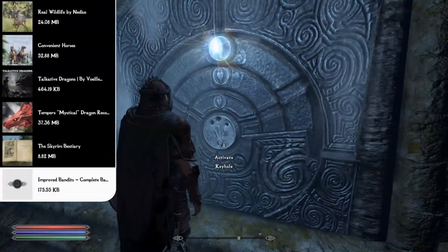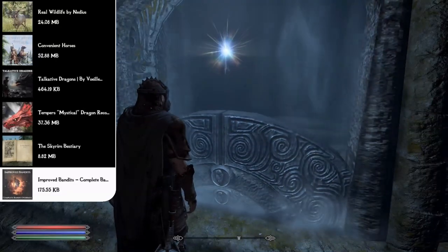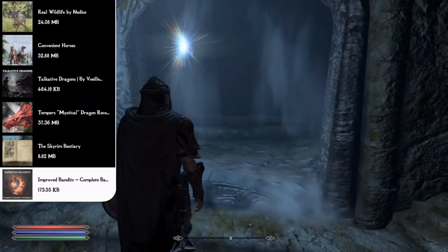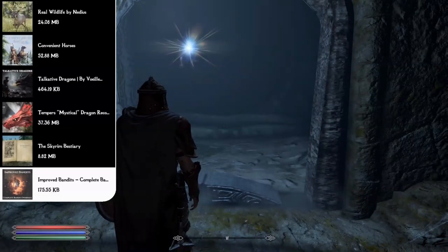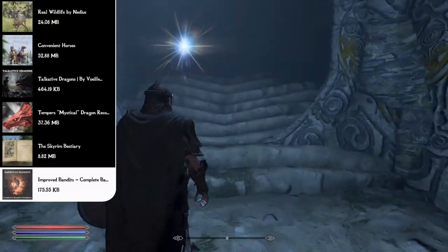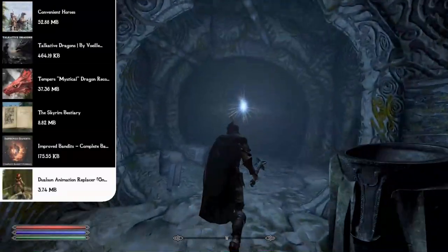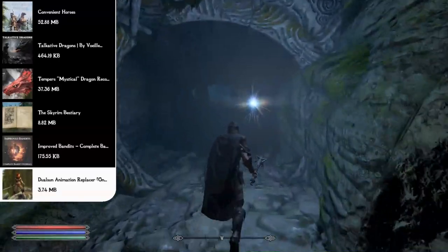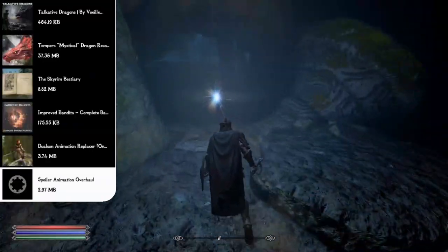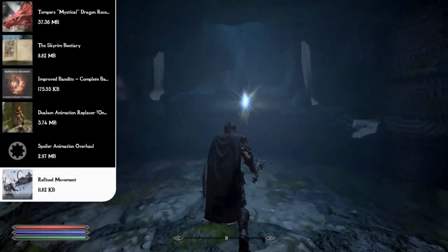The Improved Bandits: Complete Bandit Overhaul completely overhauls bandits by modifying their gear, stats, and perks, rebalancing attributes so bandit strength increases consistently across levels and low-level bandits pose an adequate challenge. For animations, my favorite combination is the Dual Sheath Animation Replacer (one-handed version), the Spoiler Animation Overhaul, and the Refined Movement mod.